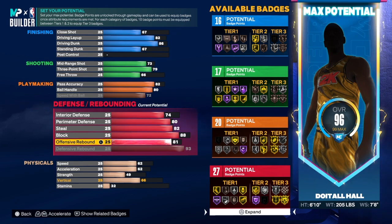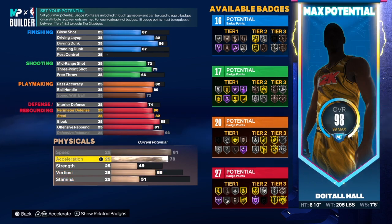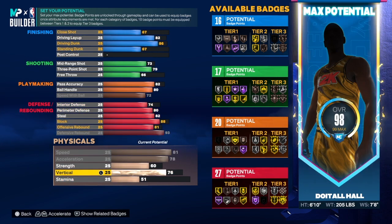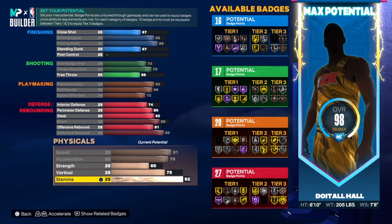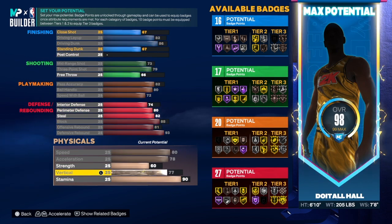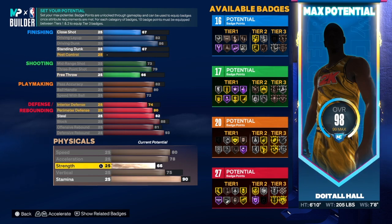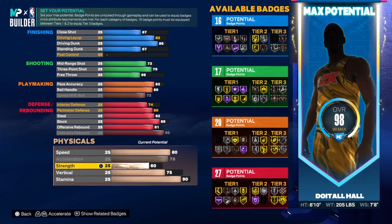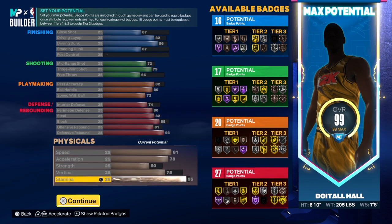Speed is 81, acceleration is 78, strength is 60, vert is 75, and the rest goes into stamina at 95. You can take the stamina down or take the speed down one if you want more vertical or more strength. I just left the strength at 60 — 95 stamina is pretty high, but that's how I left it. You can change all that if you want to.